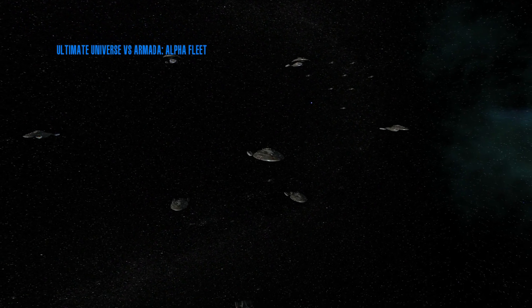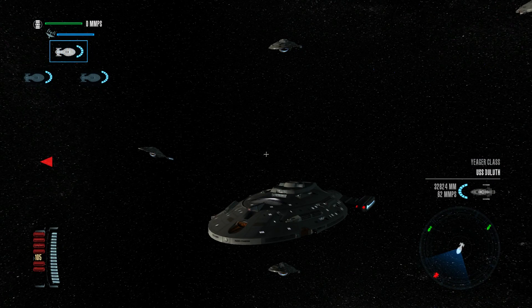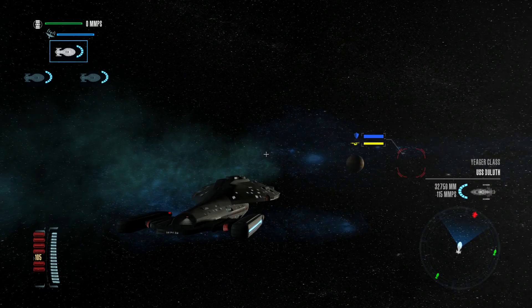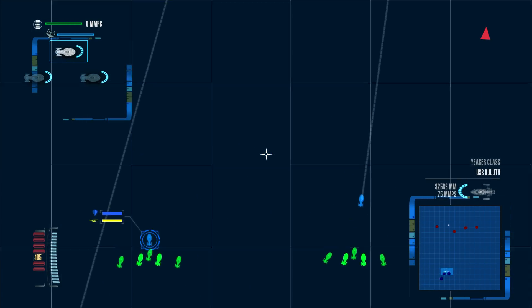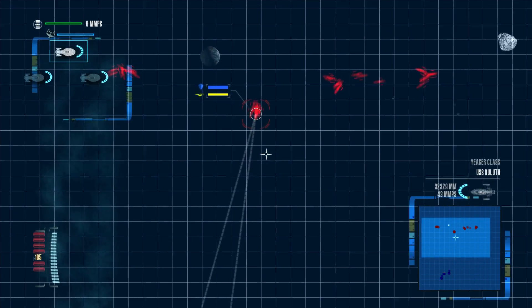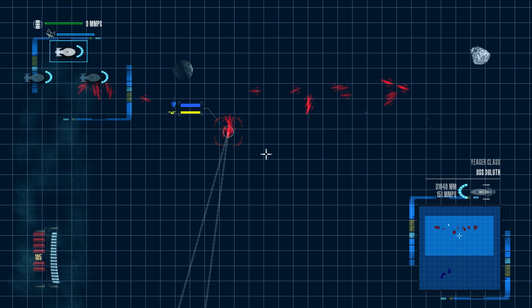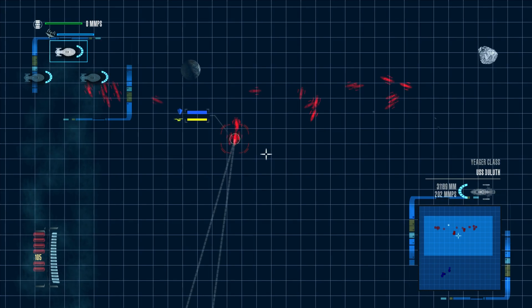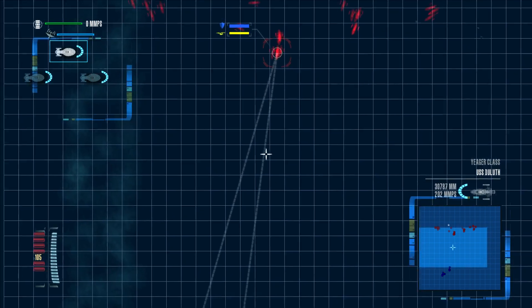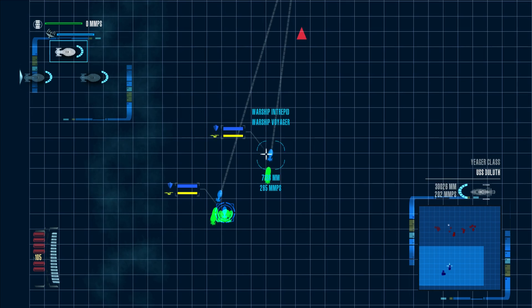Let's skip this intro scene — there we go. Everything is running smoothly. We have three attack groups here against four attack groups on the other side. We are in the Alpha Fleet versus Armada map, because it's just the one that I use pretty much all of the time. I'm going to wait for them to get a little bit closer before I start warping my ships, although they're already impulsing in that direction.